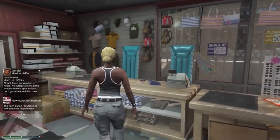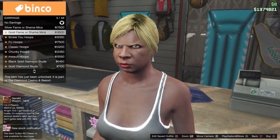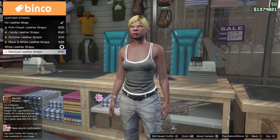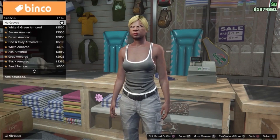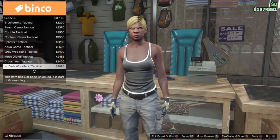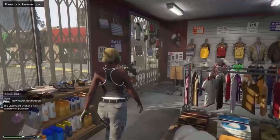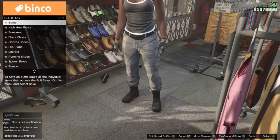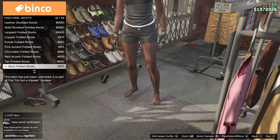Once you're in the clothing store you want to head over to the accessories area and check if your character has any earrings or leather straps equipped. If they do, just like mine has white leather straps, go ahead and unequip all of those items. Once you've done that, equip some light woodland armoured gloves — we're doing this as we're starting to create the first outfit for the glitch to work. Then go over to shoes, head into high heels and equip the deluxe midnight combat boots, which are number 24.